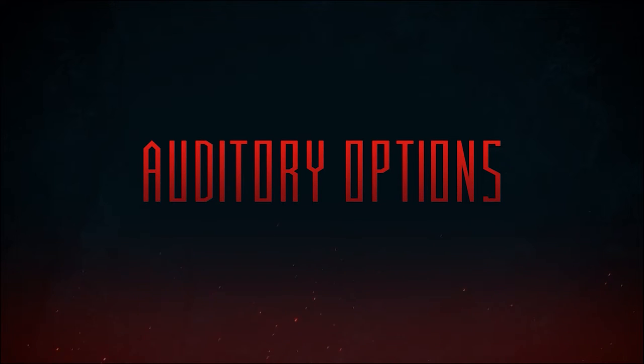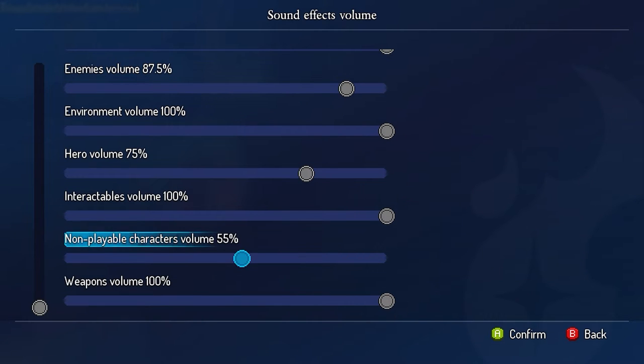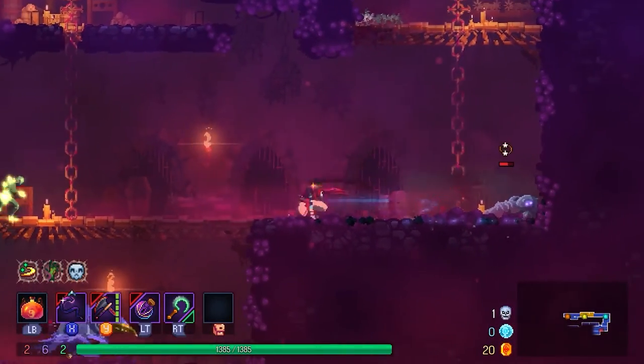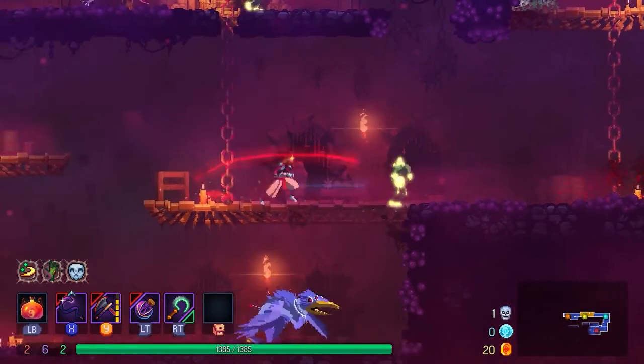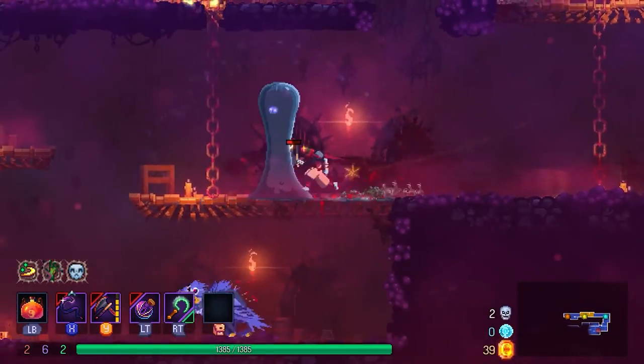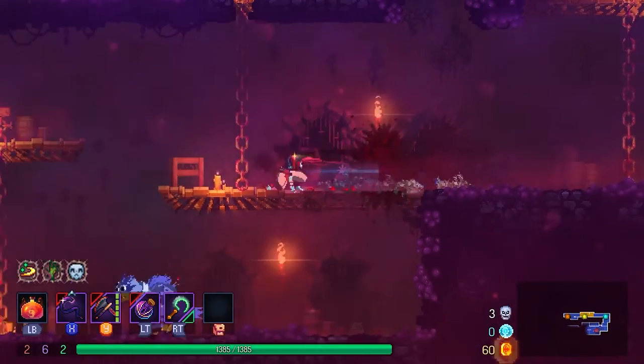Finally, for players with hearing issues, we're allowing the adjustment of each different sound effect separately. So if for instance you have trouble hearing enemy sounds which telegraph their attacks, you can reduce the other sound effects while leaving the enemy sound volume higher. Or, just for people who have sensory overload, they can adjust specific parts of the sound to suit them how they want.